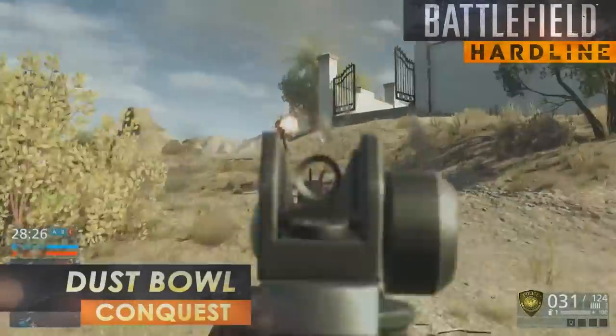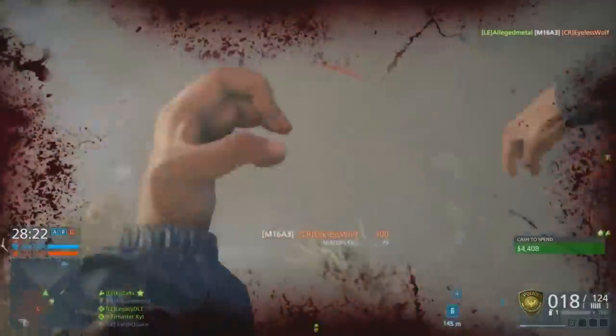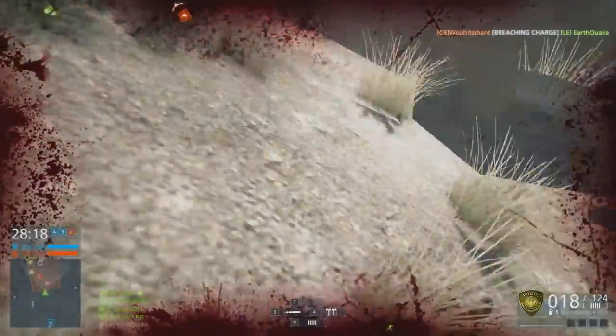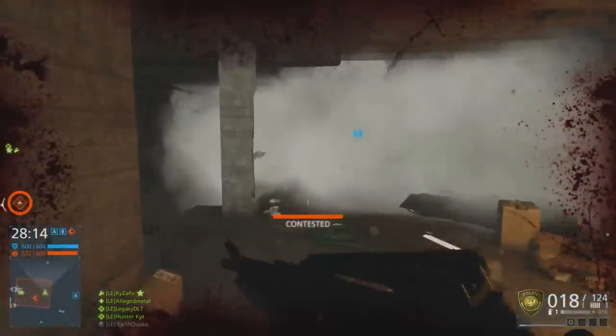Dust Bowl comes up now — we can play this one in the beta. More of a classic Battlefield map by the looks of it, with large open spaces. It's probably looking like a strong map on conquest with a mix of helicopters. There also looks like some kind of underground drugs lab that they enter at the end.